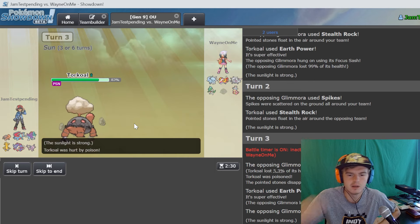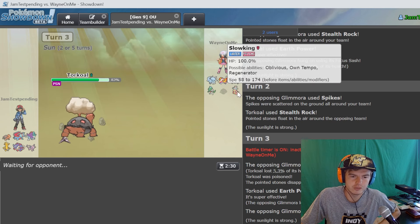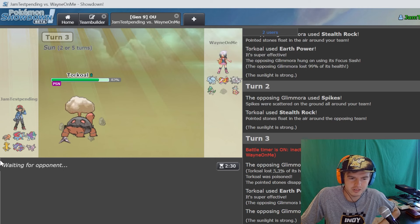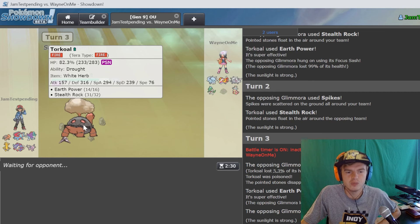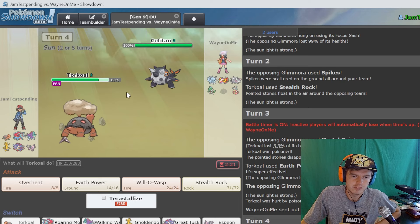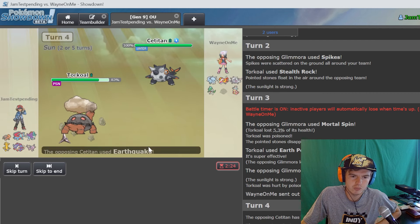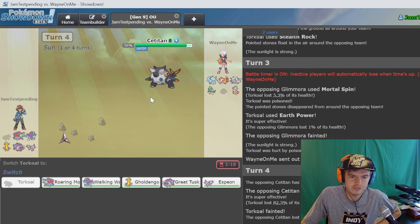It's gonna poison us, get off a mortal spin, and then whatever he sends out after - unless it's Skill Swapper - is not gonna want to tank whatever Torkoal does. He's probably going Slowking. An overheat might just put in the work even against one. I'm actually curious how much our Torkoal would do on a sun boost. He goes Sableye Titan - that's a thick fat. I'm gonna go will-o-wisp because water types - yeah, we made a good play right there. He is at 269.